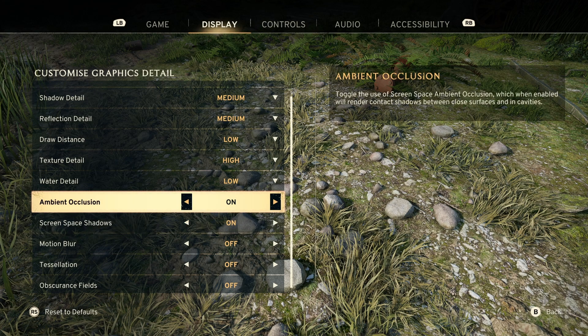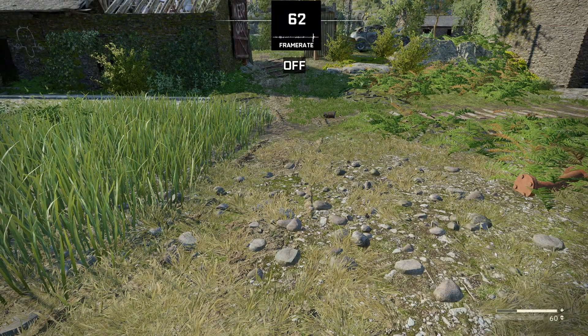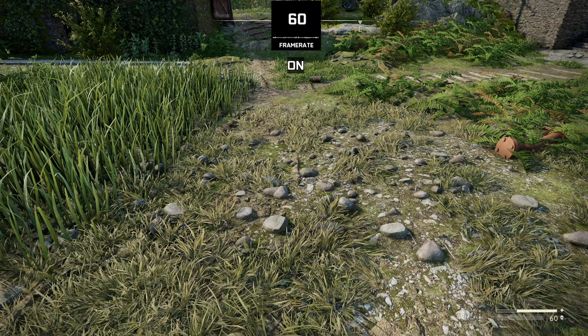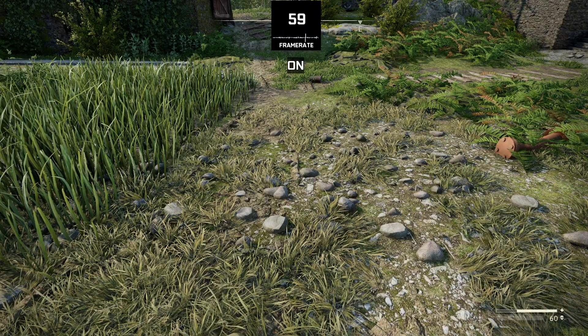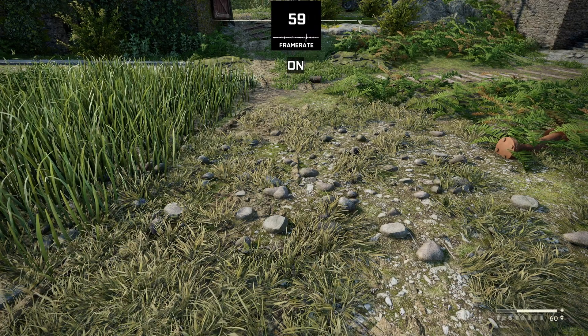Screen space shadows and contact shadows are two of the most important settings in this game. These both settings will drastically change the graphics — when both are turned off, the game looks completely empty and dull, like a PS3 game. But when both are on, the game looks much better and filled. It is highly recommended to keep both of these settings on no matter what.